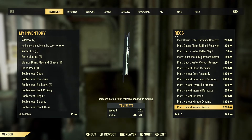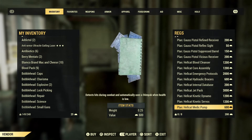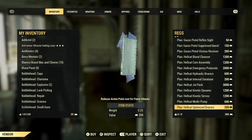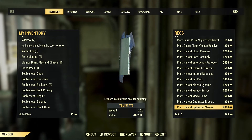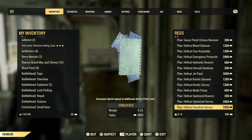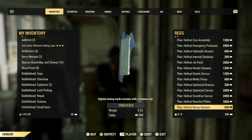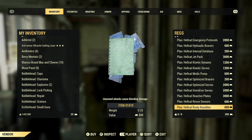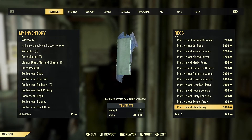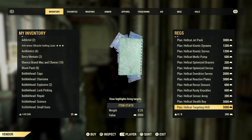Kinetic servos increases action point refresh speed while moving. Medic pump detects low health during combat and automatically uses a stimpak. Hellcat optimized bracers reduce action point cost for power attacks. Optimized servos reduce action point cost for sprinting. Overdrive servos increase sprint speed at an additional action point cost. Reactive plates reflect 50% of melee damage back at the attacker. Recon sensors mark enemies on your compass when aiming. Thrustee knuckles cause unarmed attacks to inflict bleeding damage. Sensor array increases perception. Stealth boy adds a stealth field.